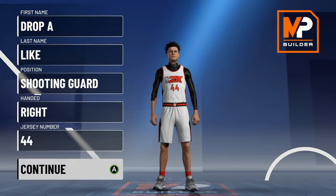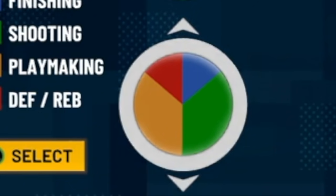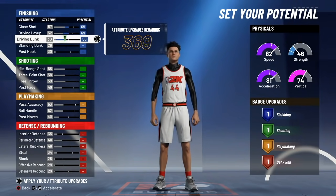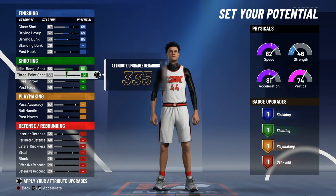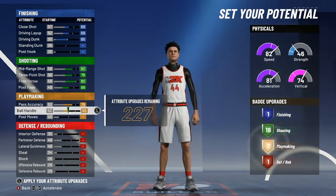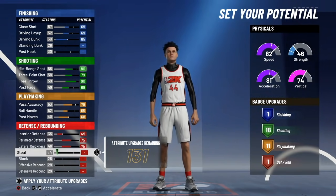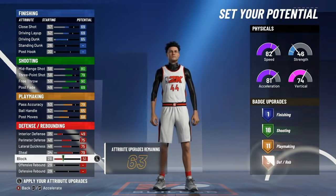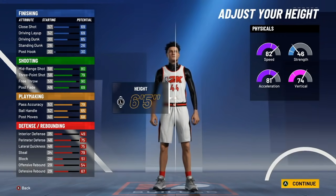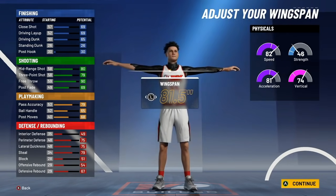For the rarest build in NBA 2K21 history, we're going with the shooting guard position and the half green, half yellow pie chart. For finishing: 69 close shot, 69 driving layup, and 65 driving dunk. For shooting: 80 mid, 79 three, 90 free throw, and 69 post fade. For playmaking: 79 pass accuracy, 65 ball handle, and 68 post moves. For defense: 49 interior defense, 75 perimeter defense, 75 lateral quickness, 79 steal, 51 block, 54 offensive rebound, and 67 defensive rebound. Height: 6'5", 205 pounds, and an 81.5 wingspan.